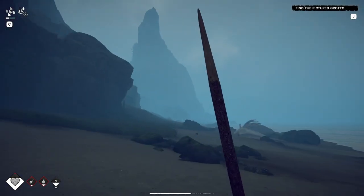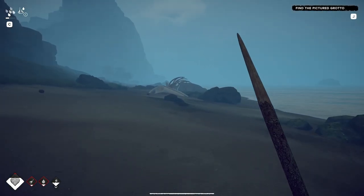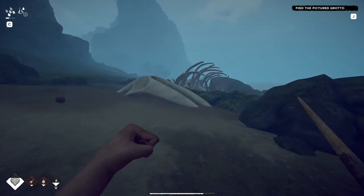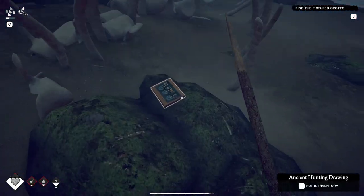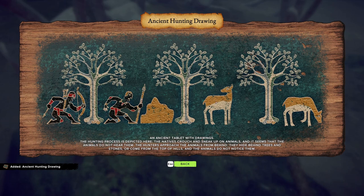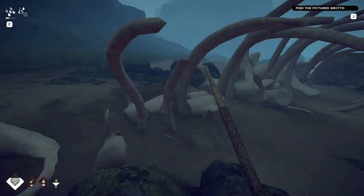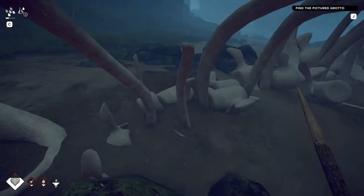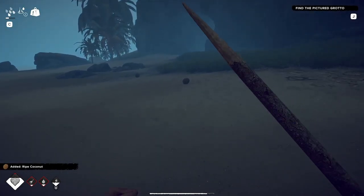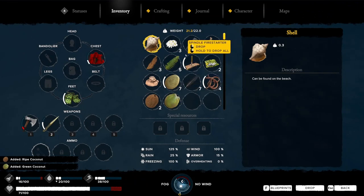Aha! Hello, cave entrance. Is this... bones? Ancient hunting drawing — well, that looks like a deer to me. What is that? A whale? T-rex? Look at these — a trail of ripe coconuts! We are just going to craft us some food and drink here for a second.